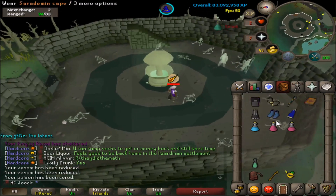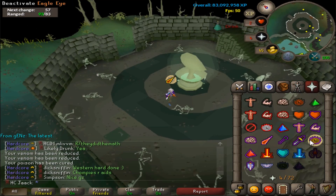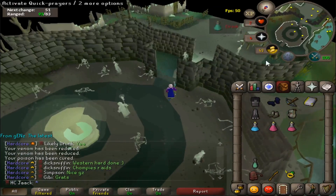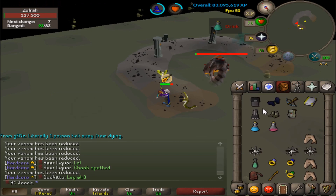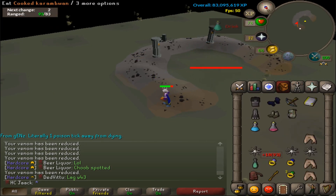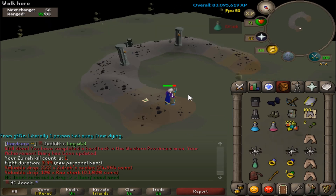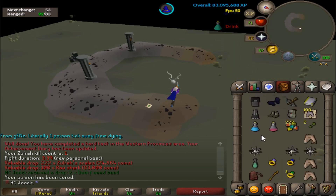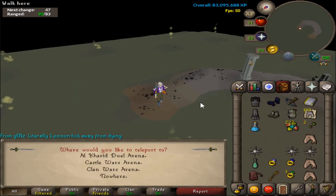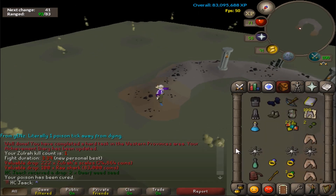That is terrifying — 2 HP! I kind of risked it towards the end. I'll try again, that was very scary. There we go — got the kill! Raw Sharks, what a beautiful drop. I got very lucky in that last attempt not to die there. I'll be more careful in the future, and obviously I'm going to chin my range up before I start doing Zulrah properly. That's all I wanted for now — 1 Zulrah killed, done.